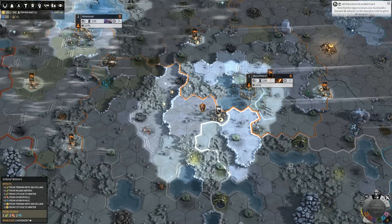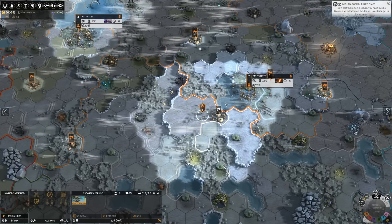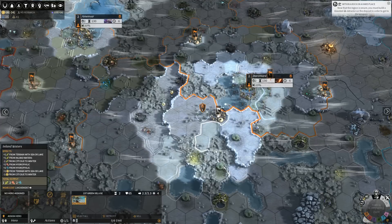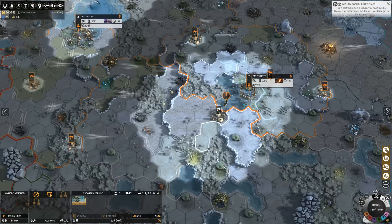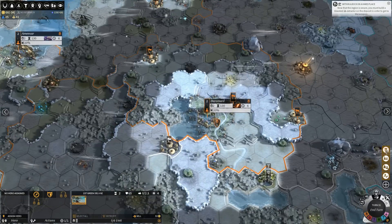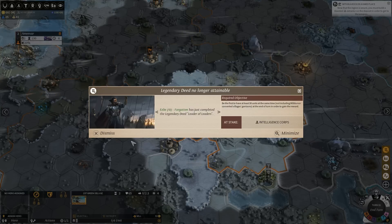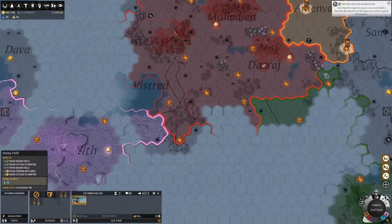It does seem like we're not really under threat from any of the other players, which is nice because we're not in a position to defend ourselves. The early game with the Morghar can be difficult in that way. I haven't used Cat's Paw at all, but that's probably not going to remain true for too much longer. Green just got the 'have 30 units at the same time' achievement — that's something we need to keep an eye on.